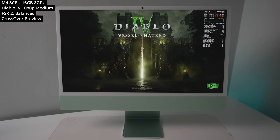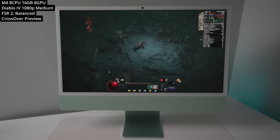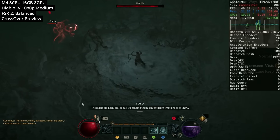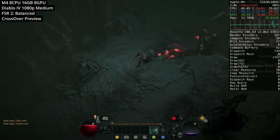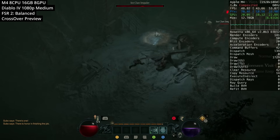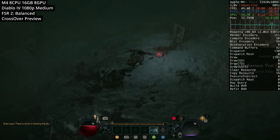Next we're looking at Diablo 4, which recently came out with the Vessel of Hatred expansion pack. Although the Diablo series historically was released on Mac, Diablo 4 is Windows only, so we run it through the Crossover translation layer. Playing at 1080p on the medium graphics preset with FSR set to balanced for upscaling, even in large hordes of enemies we're getting about 45 to 55 FPS — still very much a playable game on this M4 iMac.